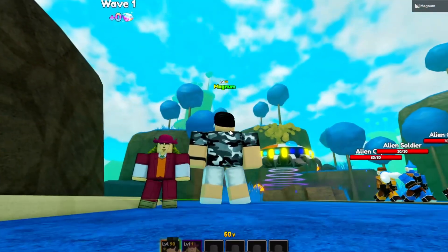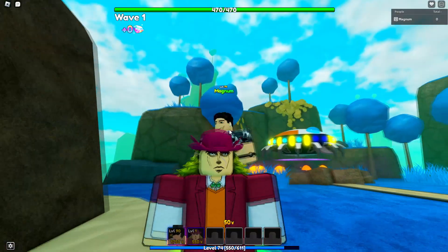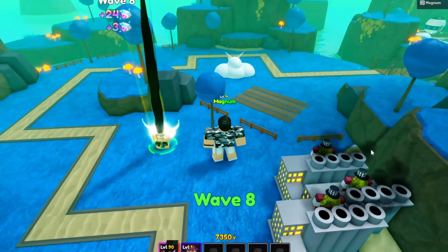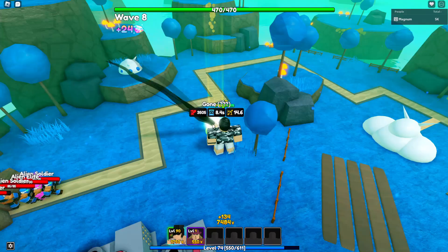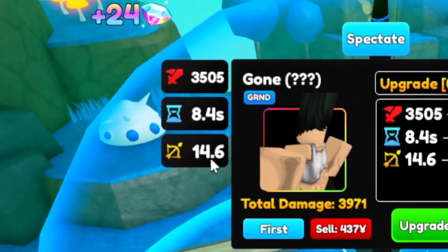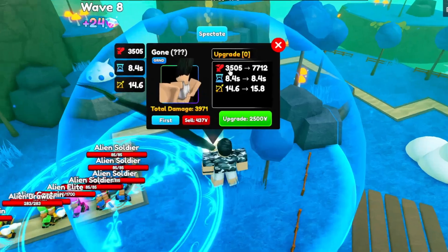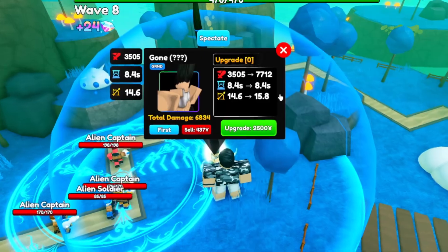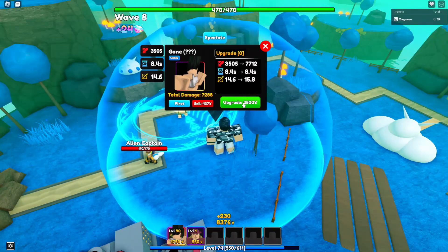We also got our shiny Speed Wagon — look at him, the best waifu. He's just so fancy. We maxed out all our Speed Wagons, so we place him down. Base stats confirmed: 3,505 damage, 8.4 SPA, and 14.6 range.